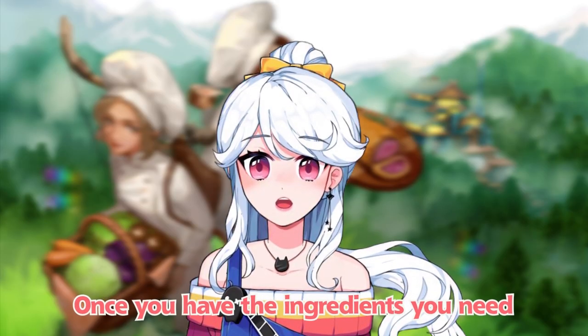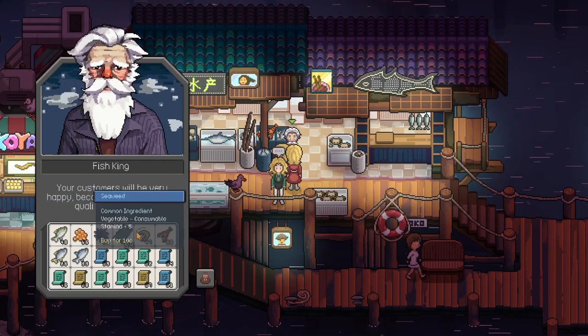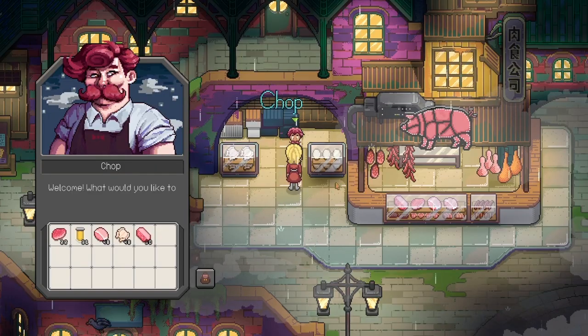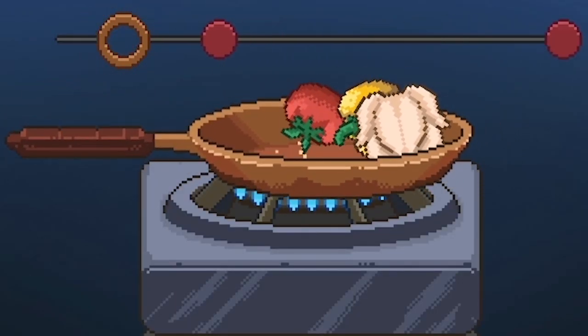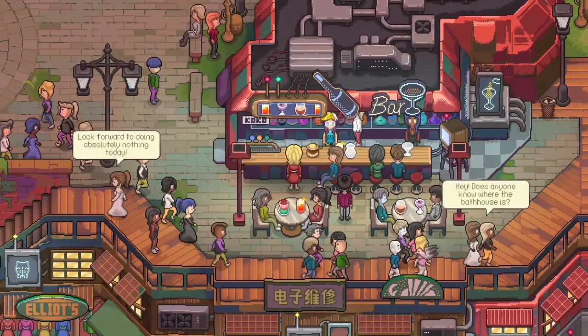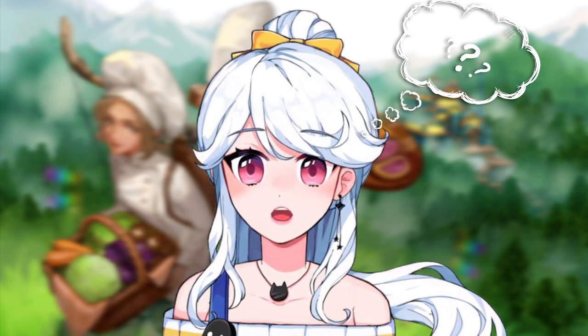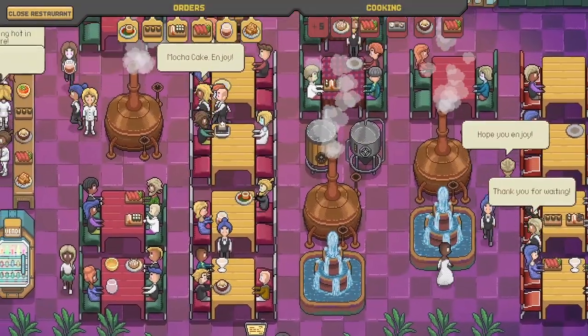Once you have the ingredients you need for your recipes, you'll be able to tackle the cooking minigames. Eventually you'll be able to hire chefs to cook for you, but at the start you'll have to prepare all the dishes yourself. It does sound like the cooking minigames are optional, which I'm excited about as an accessibility feature and also as a way of suggesting that the minigames are an early game feature, whereas later on you'll have more to manage and less time to cook.